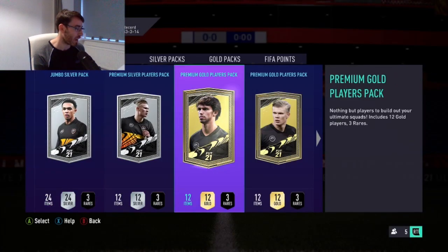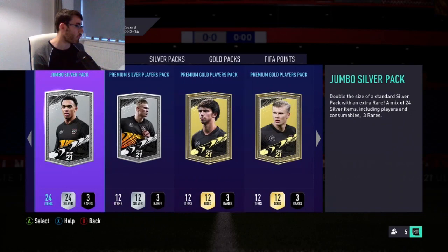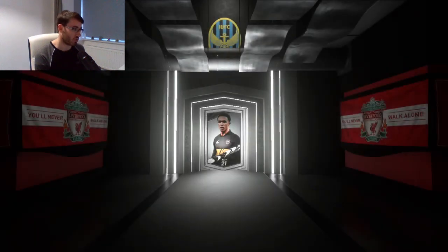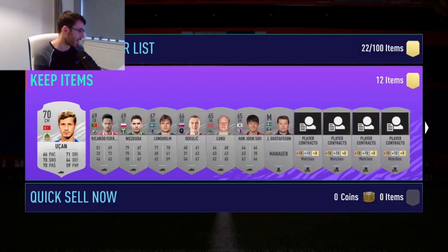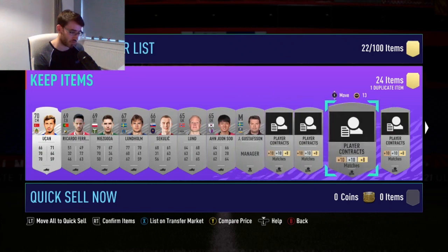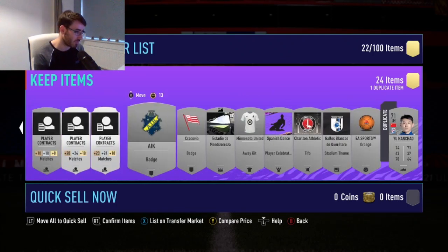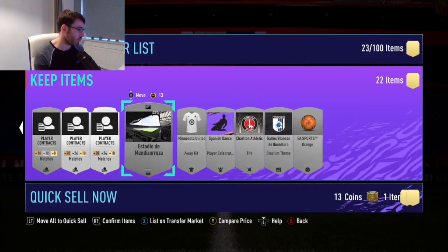I have two untradeable 25k packs and we just got a 25k pack from the SBC. Let's open up the silver packs — those are two silver packs, not ideal at the moment, but we're going to keep all the players from this one. There's no chance of getting a silver in-form really. We've got a Liga NOS player which is pretty good, and I'll keep all the silver players because they'll be needed for future Marquee Matchups.